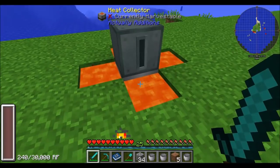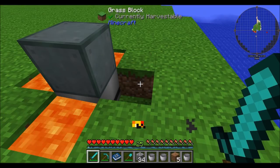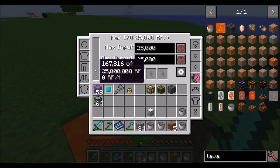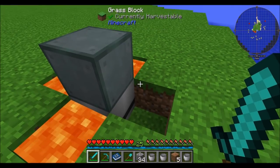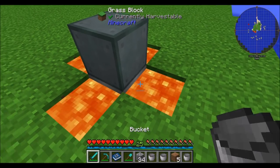You should note that every now and then, the Heat Collector will consume that lava and you'll have to replace it. A period of time has elapsed and one of those lava source blocks is gone — we did generate a decent amount of RF from that, but we're going to have to replace it. Definitely factor in the need to automate this in order to keep the power flowing.